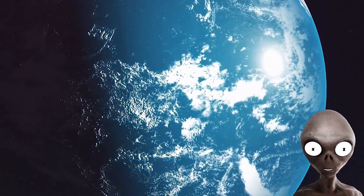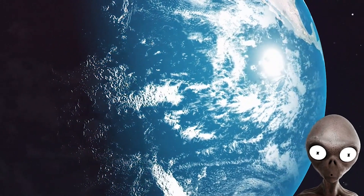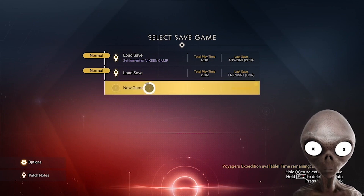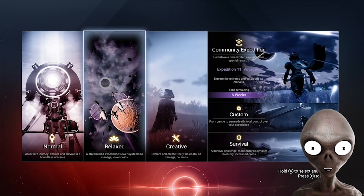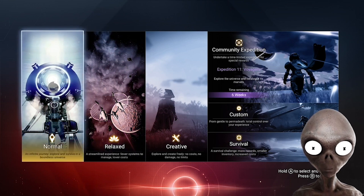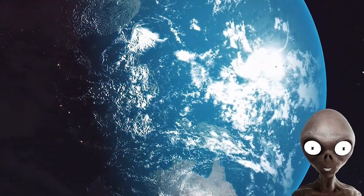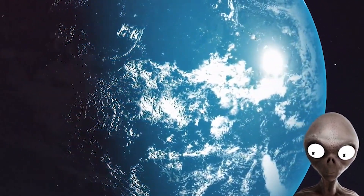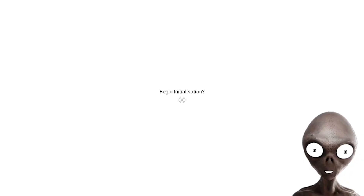Today we're gonna go ahead and start a new game on No Man's Sky. This is the first initialization video. So what you're gonna do is just go ahead and click New Game. Then we're gonna go ahead and select Normal. I haven't played this game in quite a while, so we'll see how this goes. Okay, initializing.